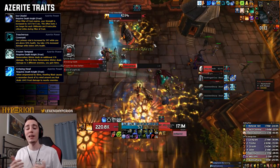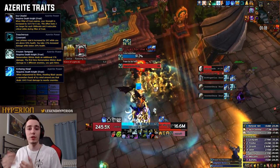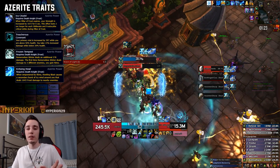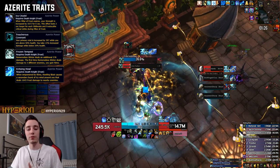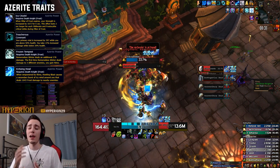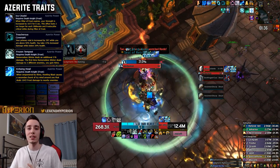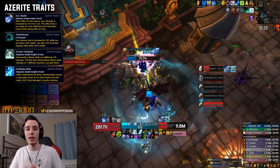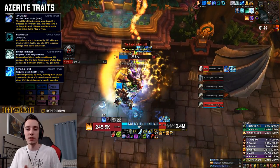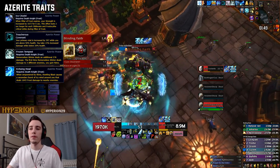The only rotation change from Echoing Howl is that every time you cast Remorseless Winter you get a free Rime proc to use on Howling Blast, so just make sure you don't already have a Rime proc right before pressing Remorseless Winter. Also, if you run a Frozen Tempest trait on a raid boss for cleave and add damage, you'll actually end up incorporating Remorseless Winter into your single target rotation because of the added benefit from that trait.